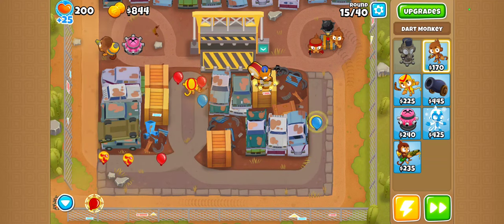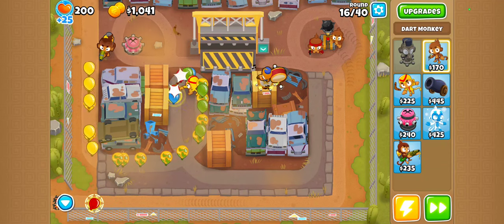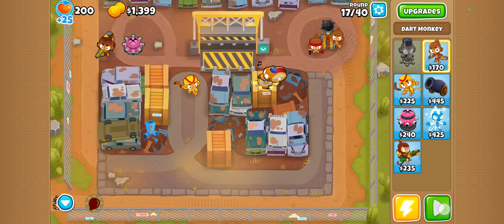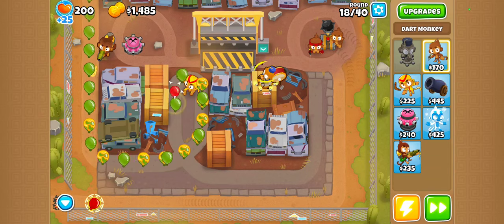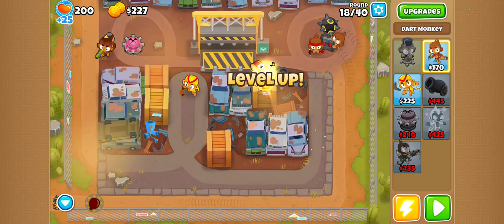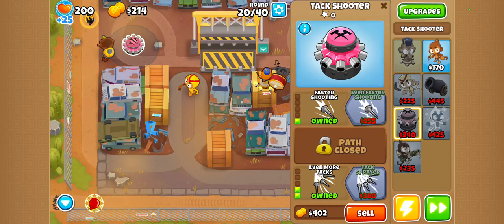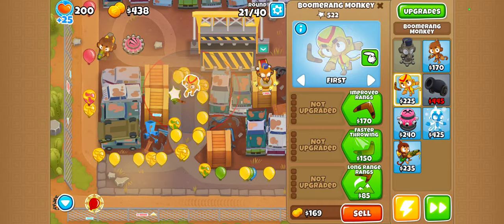Get by us, boys. Want to unlock those juggernaut things, or whatever — the super duper monkeys. Super special forces monkeys. I'm not even sure how to do that. We have 50,000 in-game cost — doable. All right, juggernaut unlocked! Get a little tack sprayer in there. You're not doing your part in there, buddy.